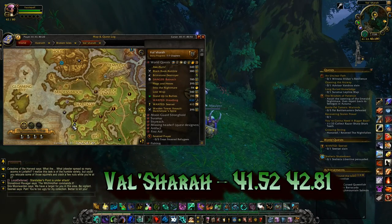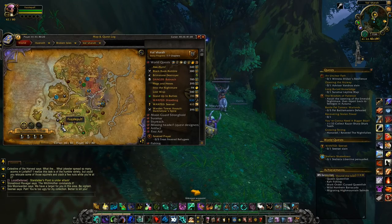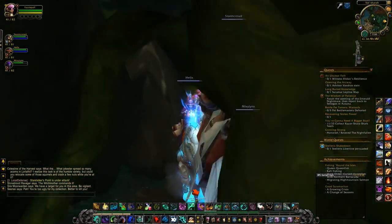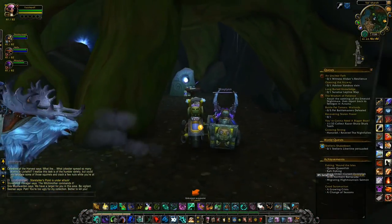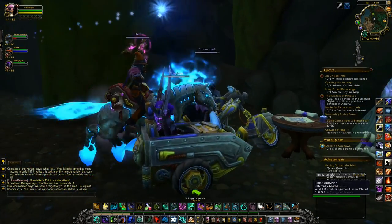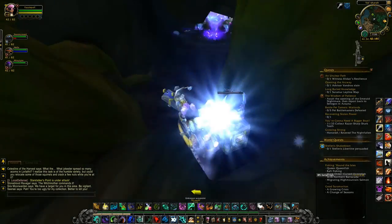The next stop is in Val'shara at the coordinates 41.52, 42.81 — that's the cave entrance. The closest flight point is Lothraville and you'll just push through this bush here. This one is also being guarded by an elite which you can kill — just make sure you interrupt his spells and once you kill him, click the orb.